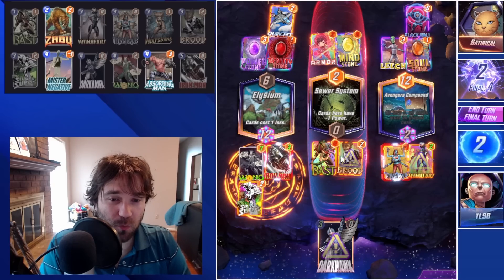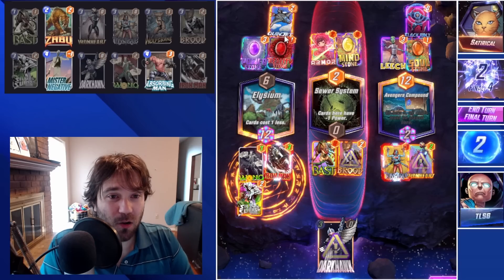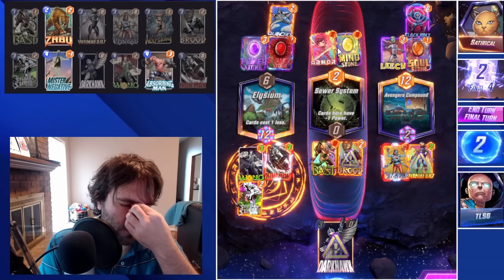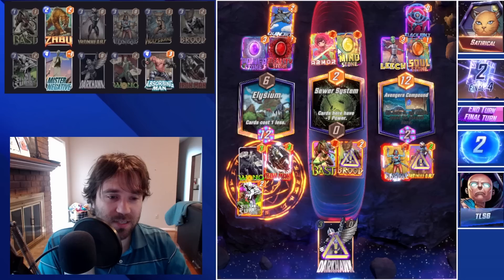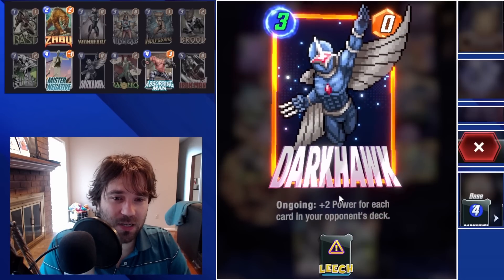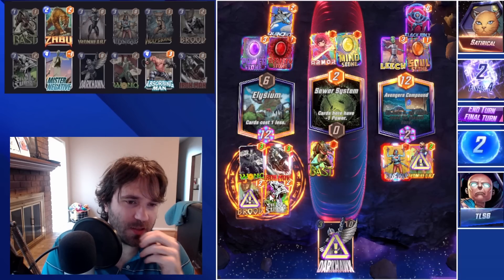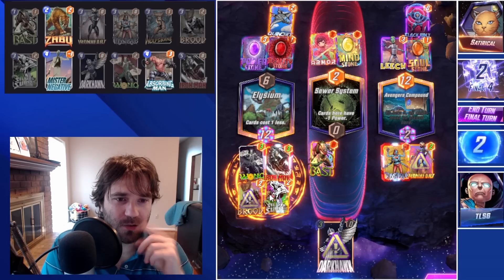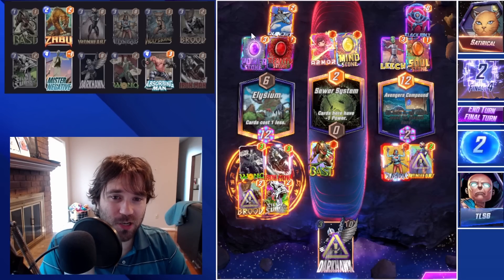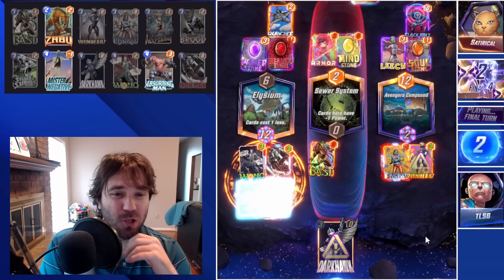The Brood here would help us win this lane if they don't play anything. It all comes down to what they end up playing. I assume they have a Stature — that's why they're running Black Bolt, testing Stature in this deck. I feel like we need more power in the left lane. They don't push much into the Avengers Compound because that's already a pretty big lane. Maybe they push into Elysium and the Sewer System — it could be a bad read.